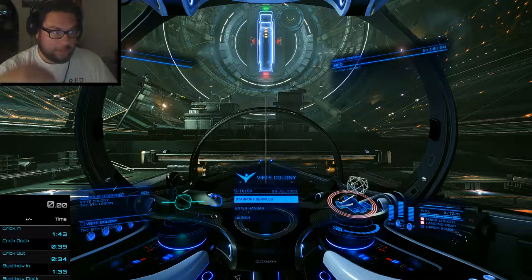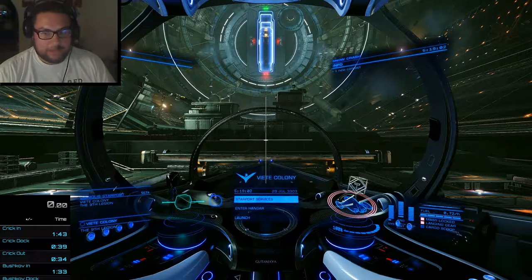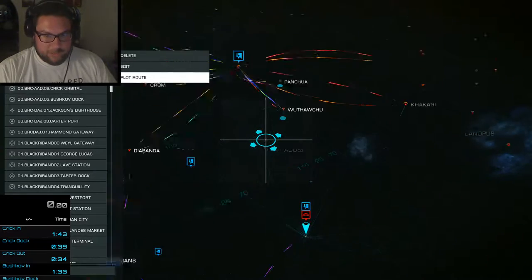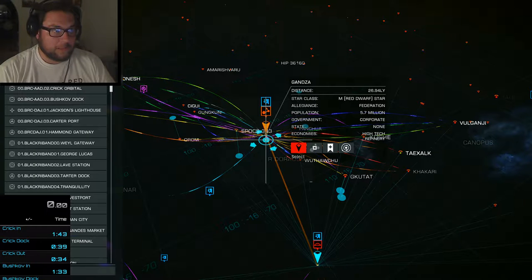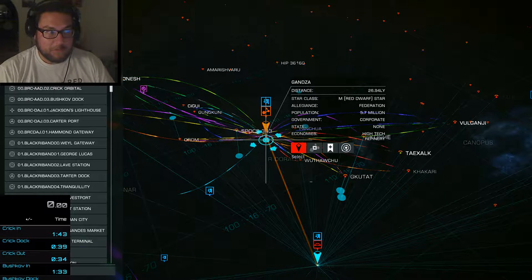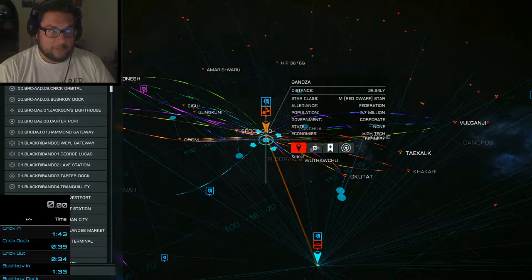I've already gone down into the hangar and come back up, so that as soon as I can hit launch I can get started. I'm going to go to my galaxy map beforehand and plot a route to Tesla Dock — it should be one jump. In this race it's important that every single leg be one jump in unlimited. If your ship can't do that, you need to engineer it or lighten it up. Most ships should be able to do it, even without some engineering — racing ships at least.